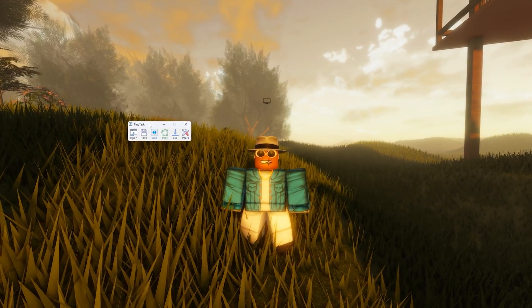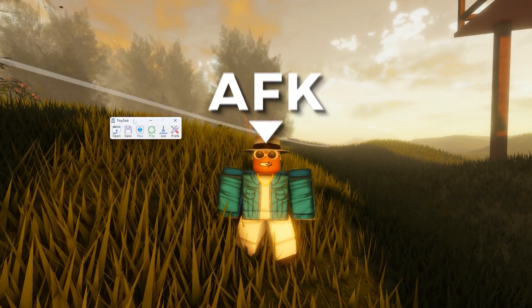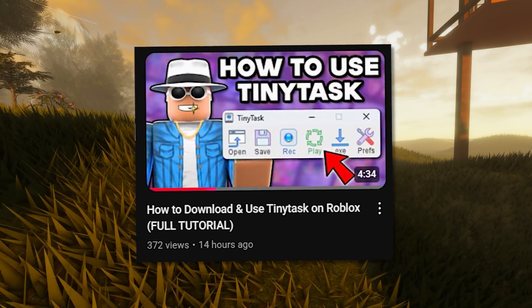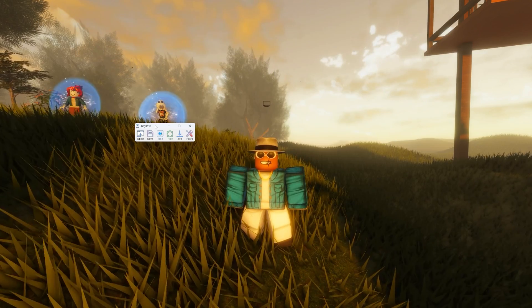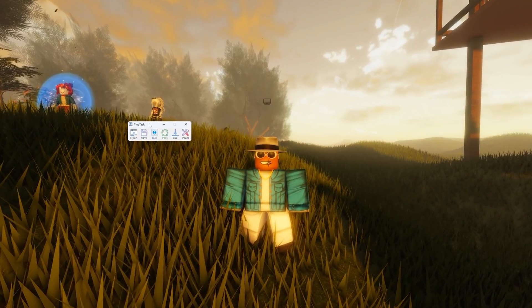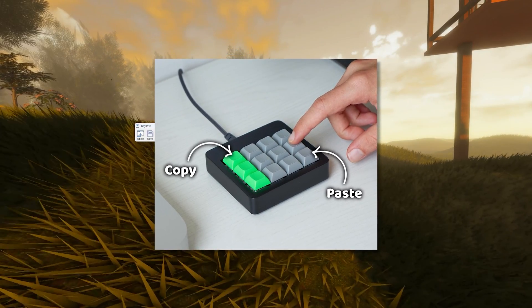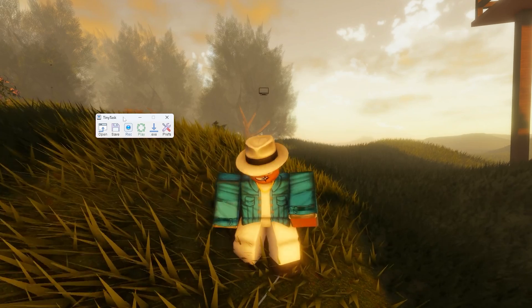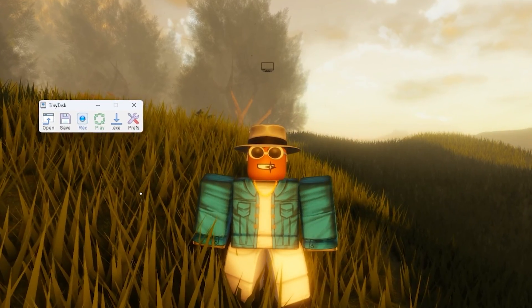Before I show you how to actually set up this auto-clicker so you can go AFK in any Roblox game — if you want a full, in-depth, complete tutorial on how to use Tiny Task, I'll have that link in the description below and also at the end of this video. You can use this program like a pro because it can do so much more than just go AFK — you can set up macros in games, which allows you to do literally anything you want. I explain it all in that separate tutorial, so go ahead and check that out after this video.